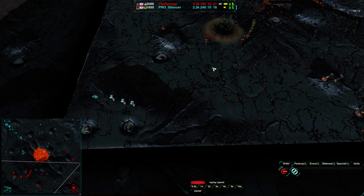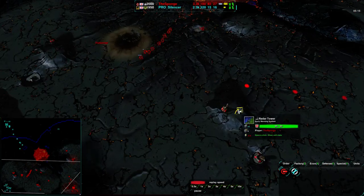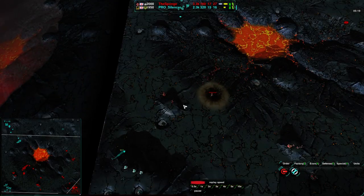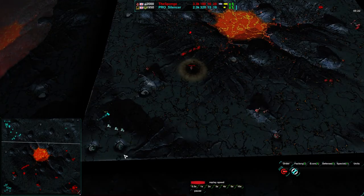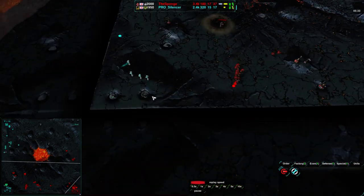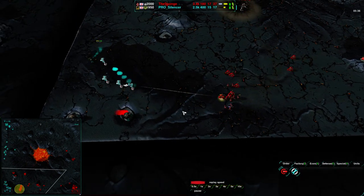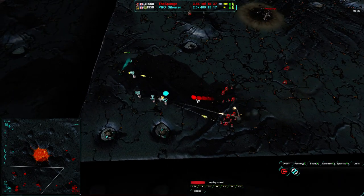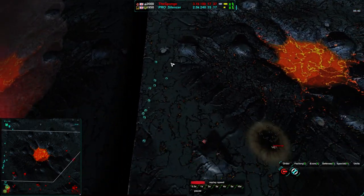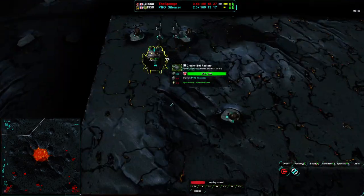Silencer is becoming very wide open and at an economic disadvantage. The Sponge's radar is fully aware of the situation — I'm surprised he hasn't gone over to deal with it, because Silencer is invading on Sponge's territory. The Sponge doesn't have to tolerate this, and it looks like he is now dealing with it, sending units in to tear apart this expansion.